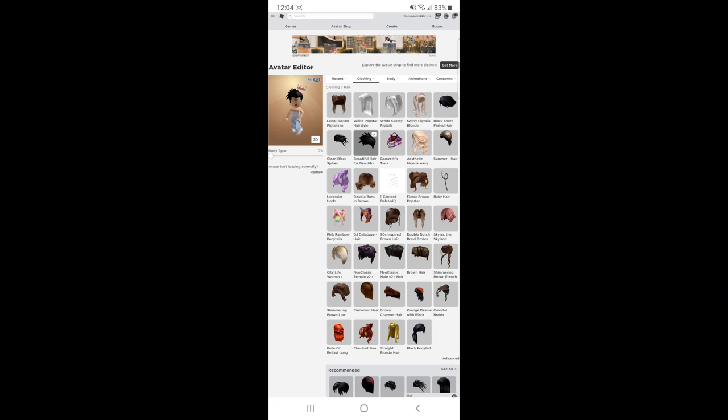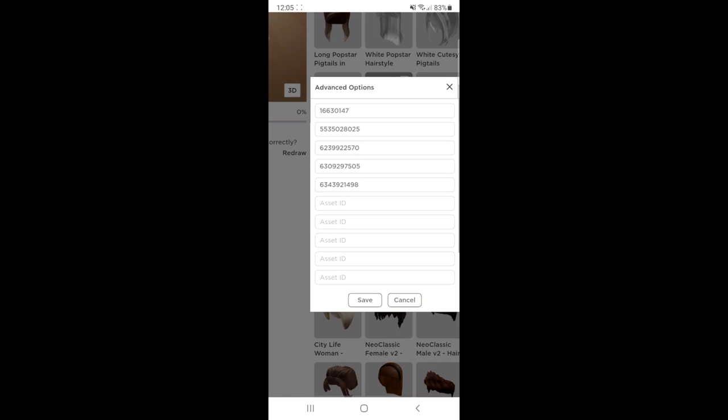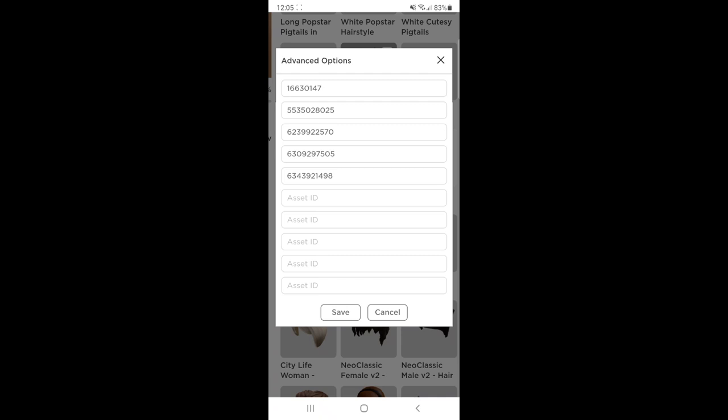After you're done copying and pasting your code or writing it down, you can actually press advanced — there's something called advanced down at the bottom. Go ahead and press on that and it would take you to advanced options. The code is actually the numbers that you copy and paste or write down. So you can press set ID and paste your code there or type it in.